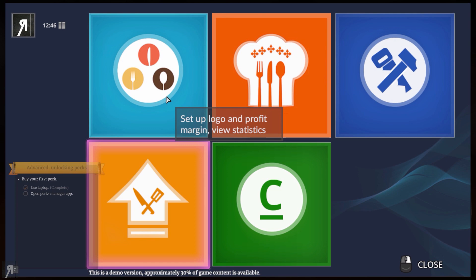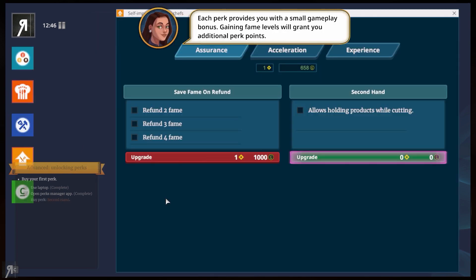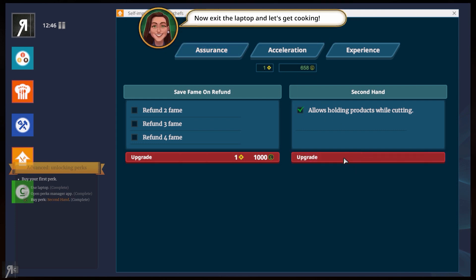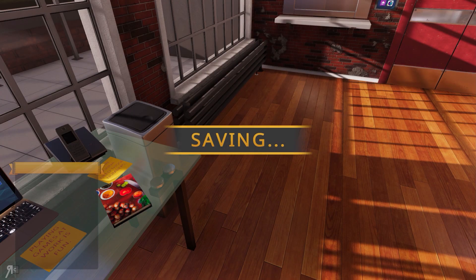Perk manager. Each perk provides you with a small gameplay bonus. Gaining fame levels will grant you additional perk points. We can buy a second hand — it allows us to hold products while we are cutting, so it allows you to freeze products. Pretty fantastic. Exit the laptop.